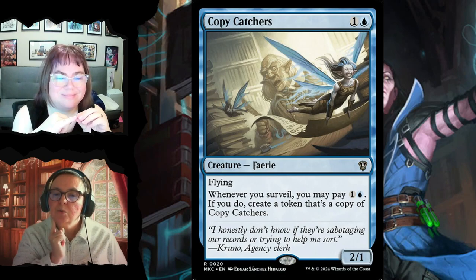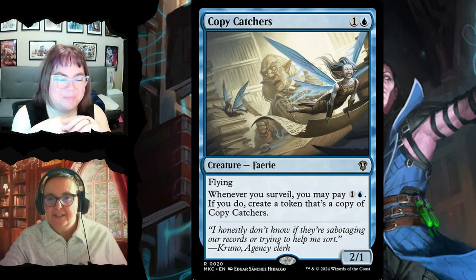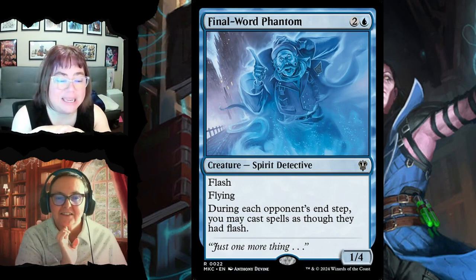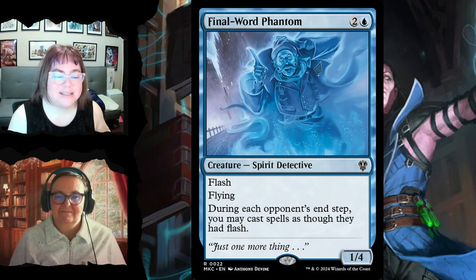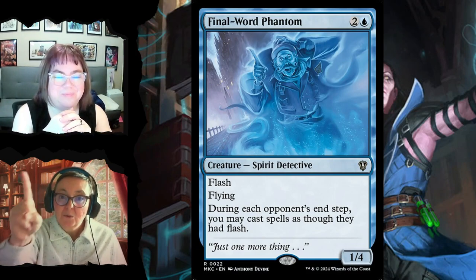Copycatchers is a 2/1 faerie flyer — whenever you surveil you may pay two to create a token copy of Copycatchers. With extra mana you could make lots of little faeries everywhere. Final Word Phantom for three is a 1/4 with flash and flying — during each opponent's end step you may cast spells as though they had flash, so you can cast everything with mana left open during their end step, making opponents think you have counterspells.